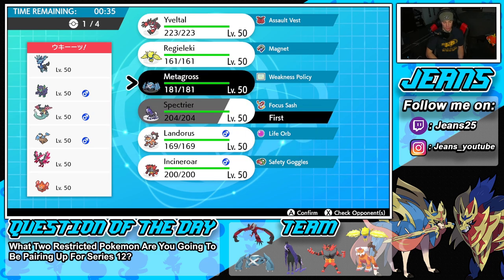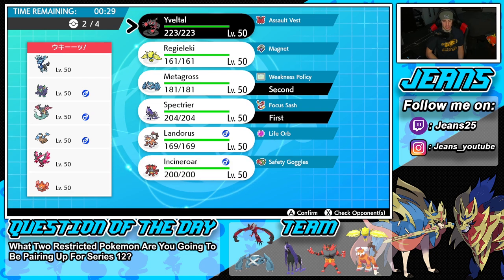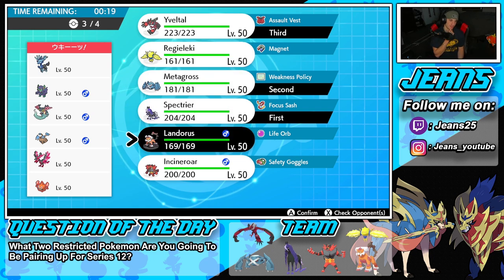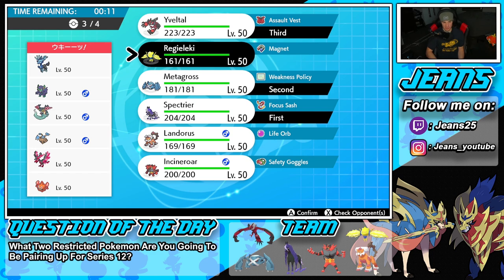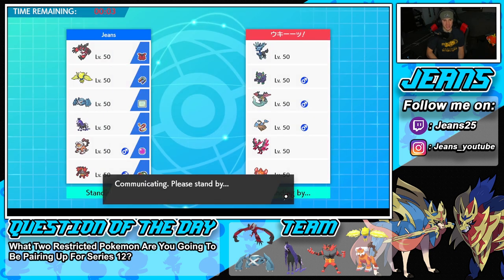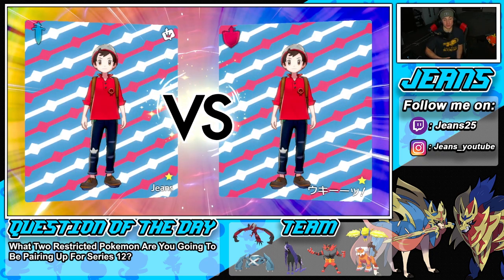I could go in with Incineroar to do something different, but the Spectrier and Metagross combo is just working really well, so I'm going in with that again. I definitely want Yveltal — it's just too cool not to bring. We have Sucker Punch which works well against Dragapult. Final Pokemon — Regilecki for speed control. I'm with that all day.